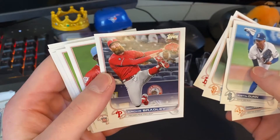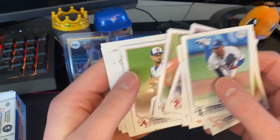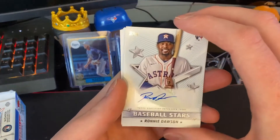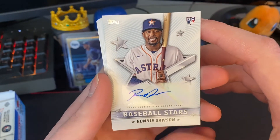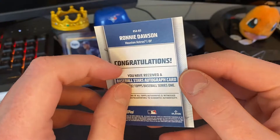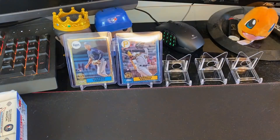Archie Bradley — look at that card art. Oh nice, we get an autograph! Ronnie Dawson rookie card for the Astros — Baseball Stars. I haven't heard of this guy, but we're not guaranteed an auto, so I'll take that.